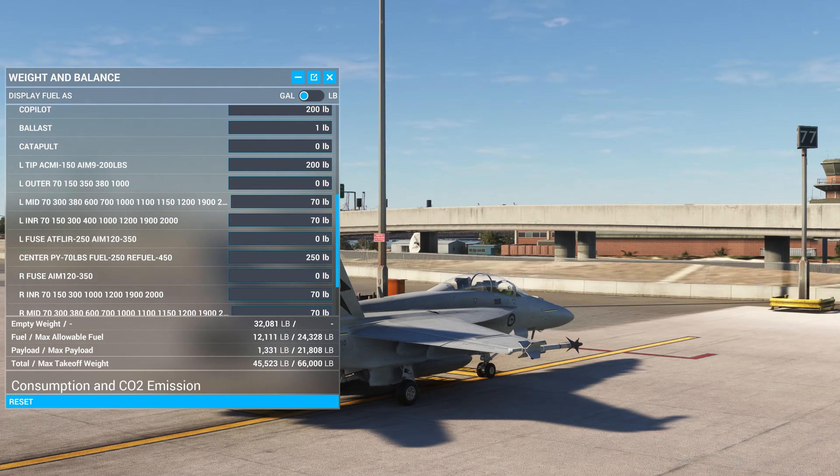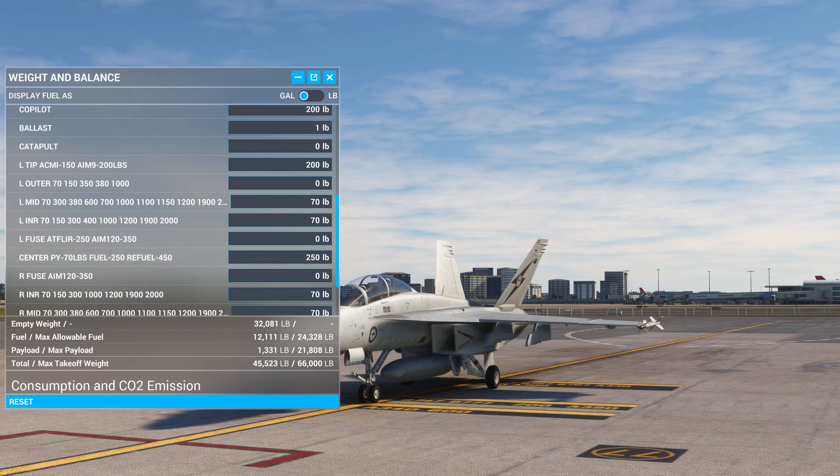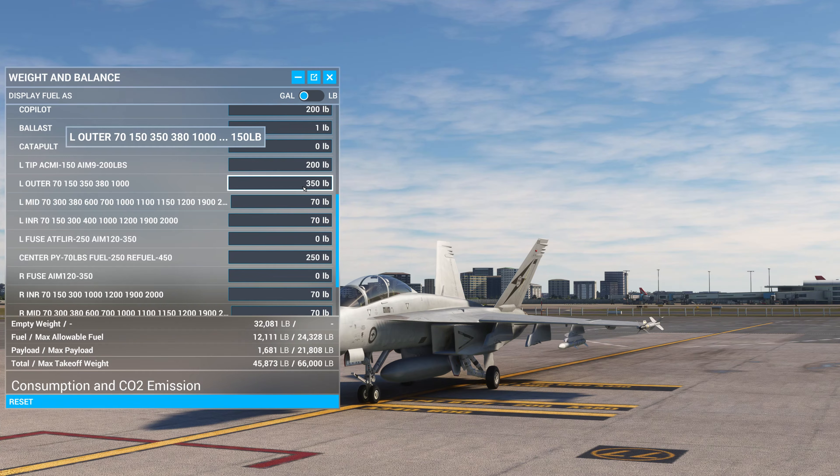You can make the left and right different. Alright, so let's go through this. The outer station — 70 is the default. We just put in the station there. Or you can put in 150, we have another ACMI. We can put in 350 for an AIM-120. Try 380 — there we go. Or we have 1000-pound bombs, so let's go for that. Alright, there we go.